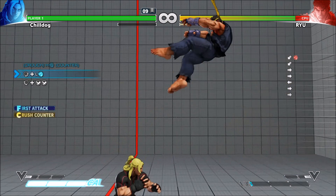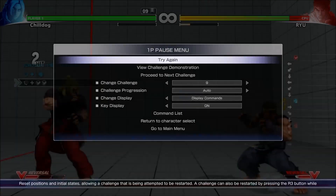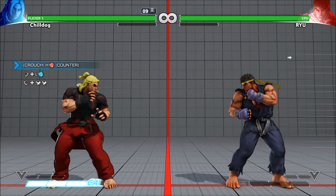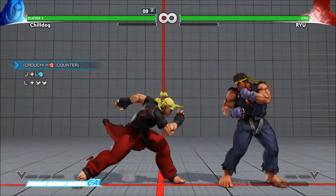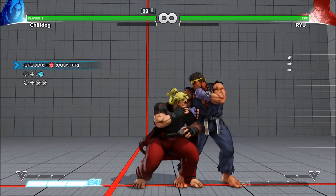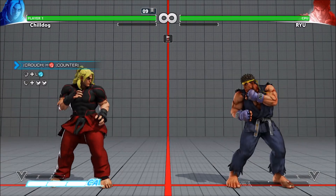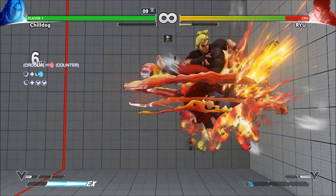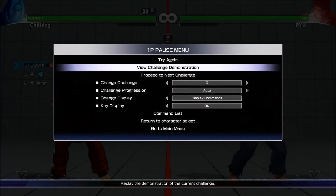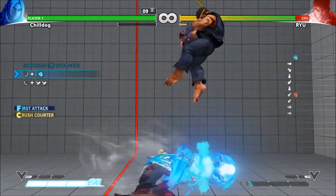I didn't know that - crush counter, crouching hard punch, fireball, super. Oh, it's not super, I keep misreading that as super but it's just EX Tatsu. Let's try that again. I'm just resetting the move back to mid screen because it might be weird in the corner. Let's watch the demonstration, see if there's something I'm doing wrong here. Oh - dash! See, that's important. I never would have known that if I hadn't watched the demonstration. Dropped it. Oh no, try again. Oh close. There we go.